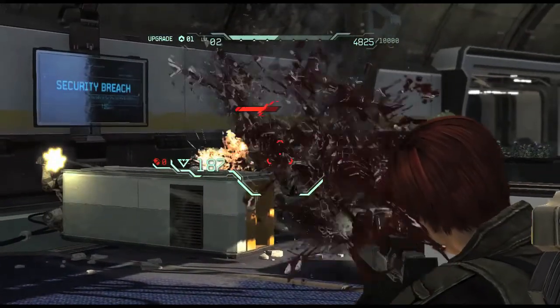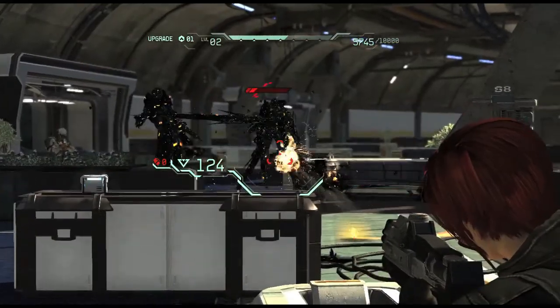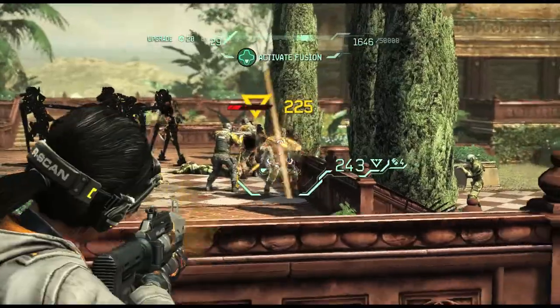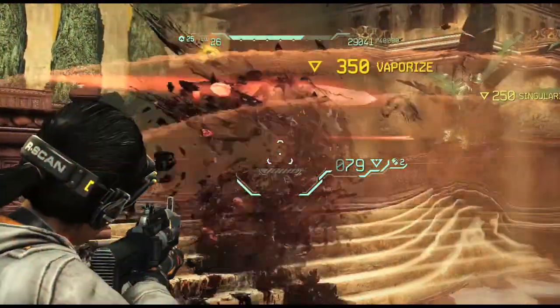Izzy crystallizes a bunch of enemies. Jacob fires the arc shot into those enemies and triggers a flare burst. This gives both Izzy and Jacob lots of points, but we can take it a step farther. Izzy crystallizes a bunch of enemies with her shatter gun. Nya triggers a chain of black holes which then shatters the crystallized enemies, creating the vaporized bonus for both Izzy and Nya.